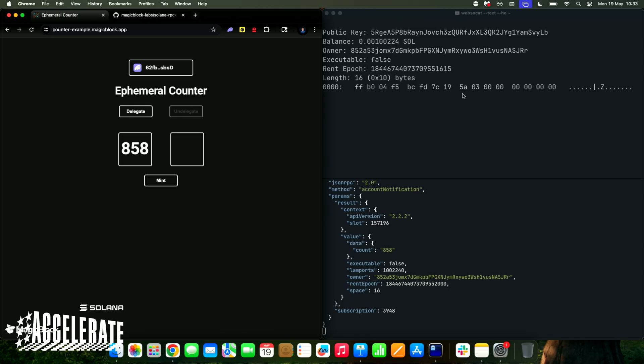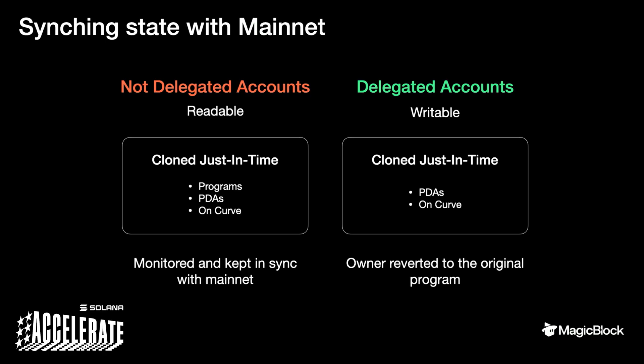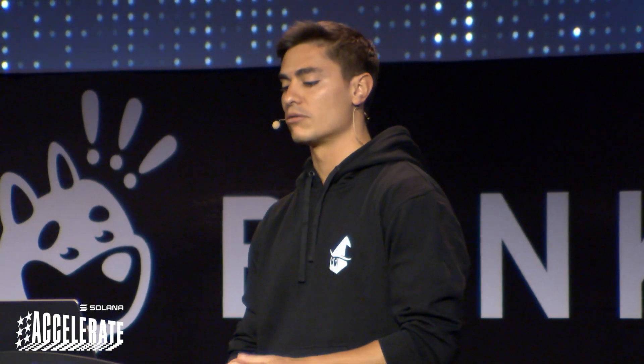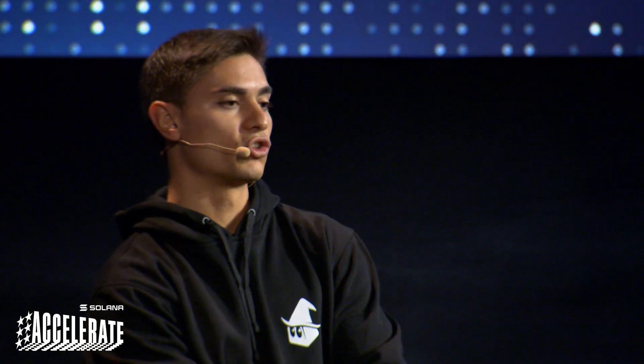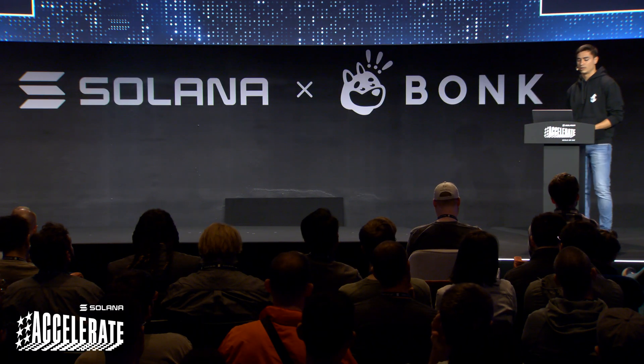This is the general primitive, and you can imagine building pretty much anything with it. Now let's talk about some of the challenges. The first one is how we sync state with mainnet. There are broadly two categories of accounts. Non-delegated accounts are virtually any account on Solana, including programs, PDAs, or on-curve accounts. The first time a transaction reaches an ephemeral rollup endpoint, we detect which accounts are being used, and if missing, we clone them just-in-time before executing the transaction. From that point on, these accounts are added to a set of monitored accounts, and whenever state changes on Solana, it is also applied in ephemeral rollups, so all smart contracts can read this data transparently.